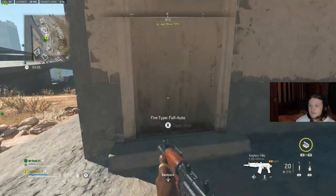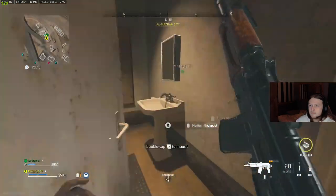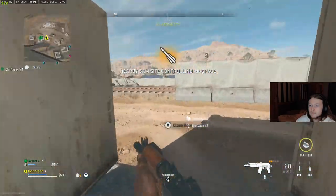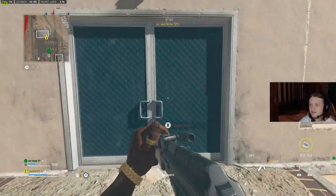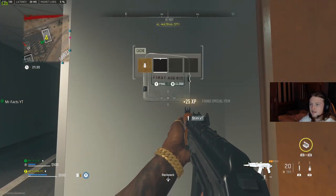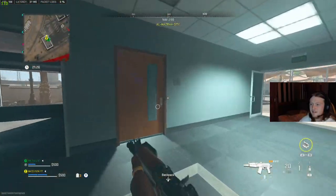Before you actually go into a DMZ game, please select the stim shot as your tactical grenade and the munitions box as your field upgrade. As soon as you get into one, please drop your munitions and collect the ammo — therefore you'll have two stim shots ready to go in your inventory.